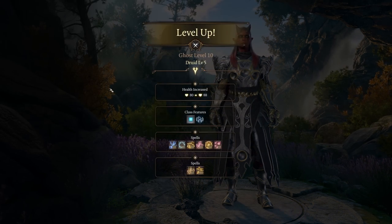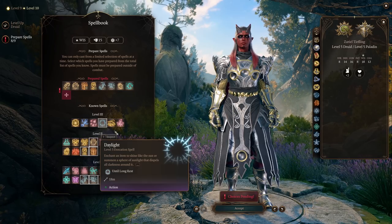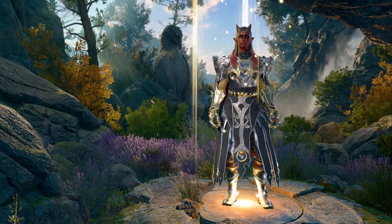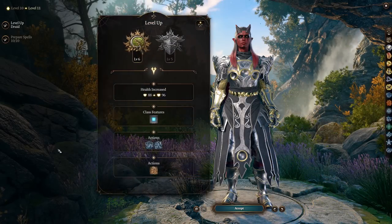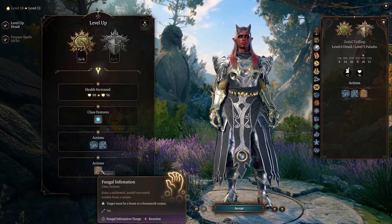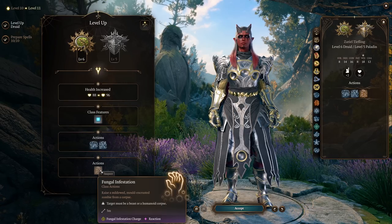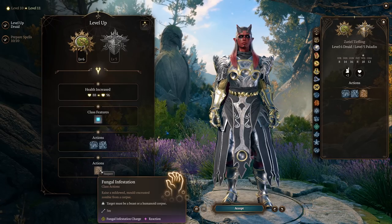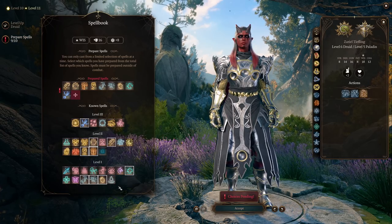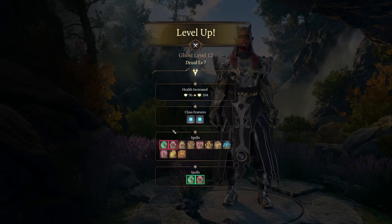At Druid Level 5, we're going to be getting some Level 3 spells including Animate Dead and Gaseous Form. However, none of these spells really speak to me. Since we're not really maintaining concentration on any spells in particular, something like Call Lightning could be pretty good — you might as well have that for big Nova damage. At Druid Level 6, we get another subclass feature: Fungal Infestation. You get Fungal Infestation Charges, and if you're near a beast or humanoid corpse you can raise them as a Fungal Zombie — a minion you control. Any enemy that zombie defeats becomes a new allied zombie, so you can quickly build up an undead army. Since we're going with Call Lightning, we might as well grab Create or Destroy Water for that super powerful combo, though note that it will make enemies resistant to fire damage, so pick and choose your battles.